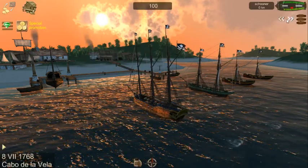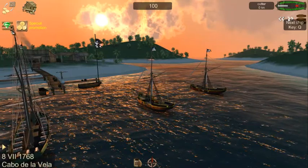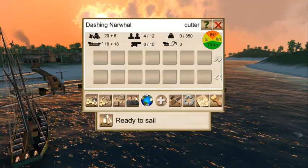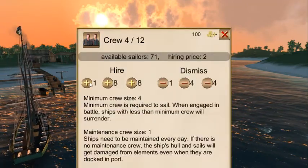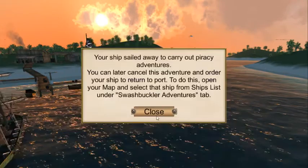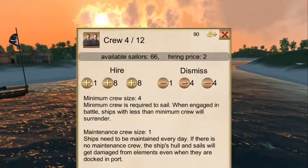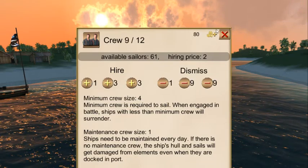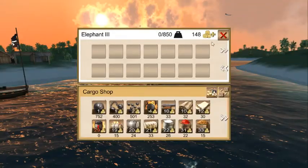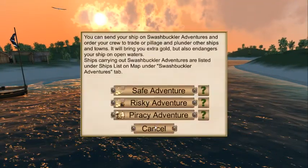We're getting ready to get started. First thing we need is to get rid of these cutters — we need nine sailors for swashbuckler adventures, because these guys give us extra gold if we do this. Before we send this one off, we need to sell the cannon. We don't want to dismantle it — just send it away.